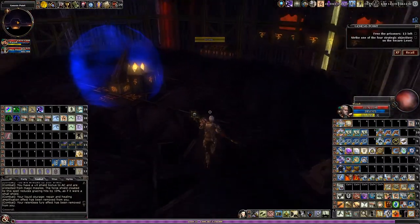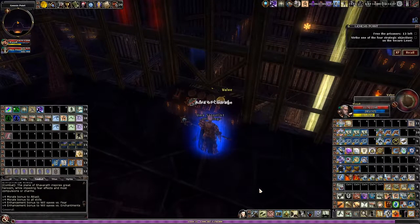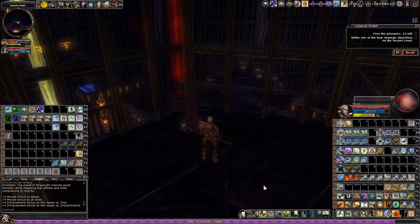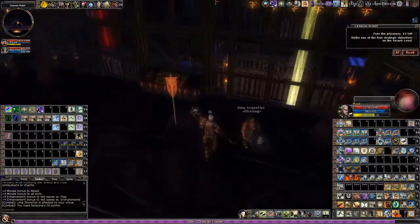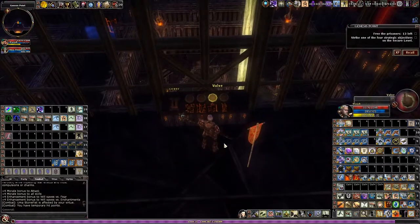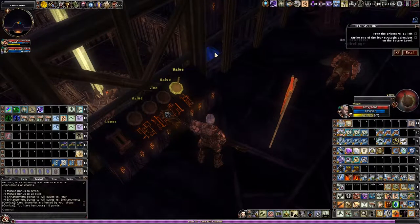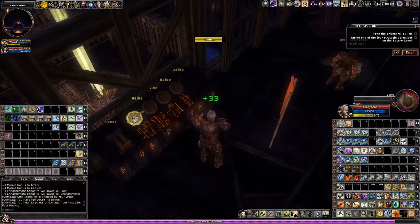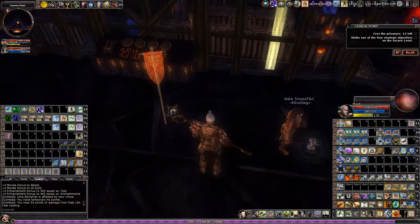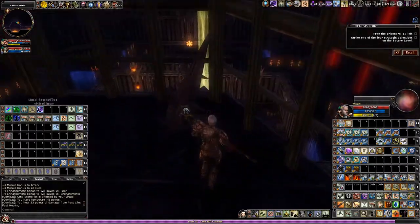Checking this hallway to make sure it's clear - there's an Aurathon lumbering towards me. I'll clean him out before I put my hireling down. Making sure the hireling is on attack mode just in case somebody attacks him. The first barrier is already open. Valve number one opens up the center barrier but will close up all the other barriers. Valve number three is what will open up the barrier to the right, where I'm going to be coming from.